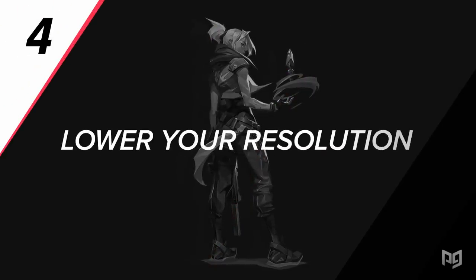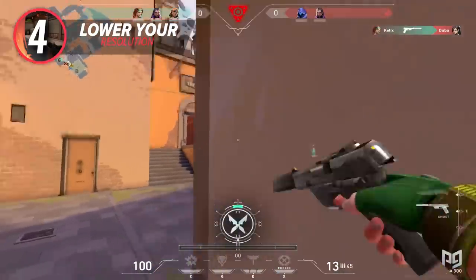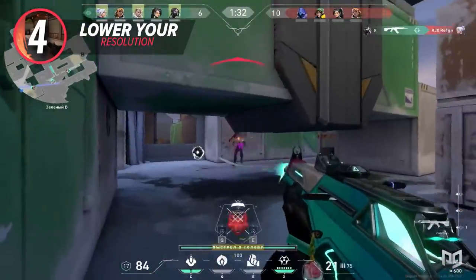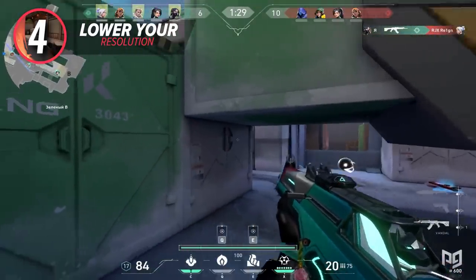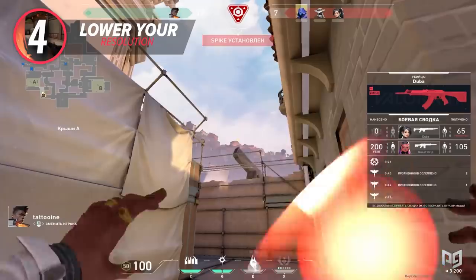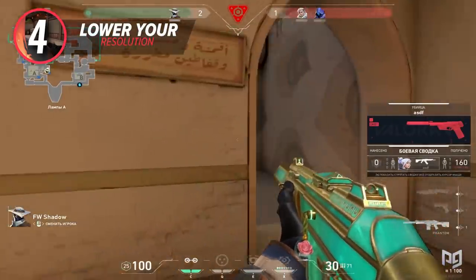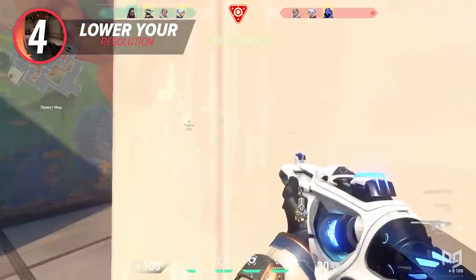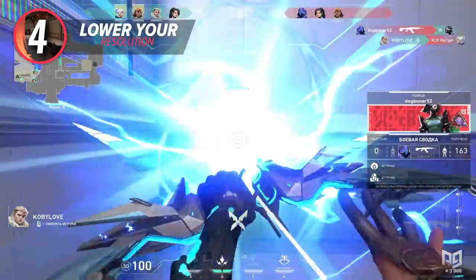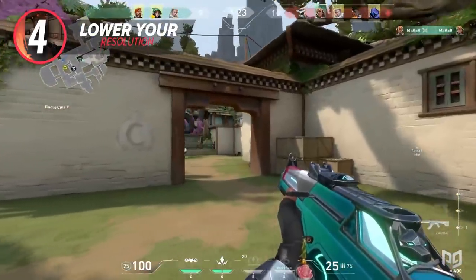For our fourth tip, we will be rounding out the video settings portion with a tip for increasing your FPS — lower your in-game resolution to gain more FPS. This is mainly geared towards players with weaker PCs that struggle to run graphically intense games. If you lower your resolution from 1080p or your monitor's native resolution, it will take a load off both your graphics card and processor and give you a significant boost in frames. The main complaint is that your game quality will look slightly worse, but gaining a significant boost in frames can be the difference between being an average and an above average player.